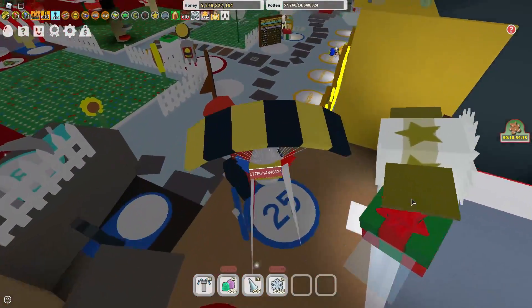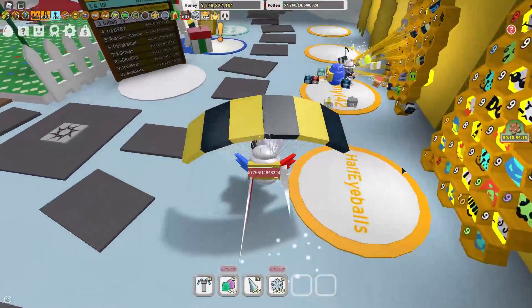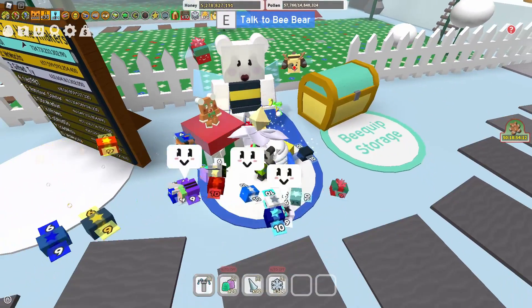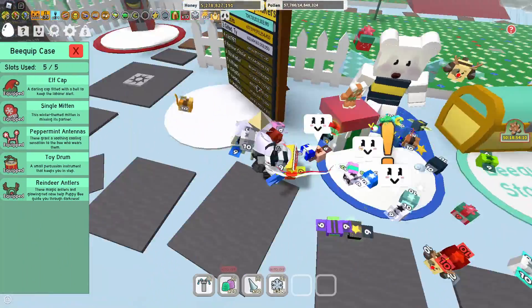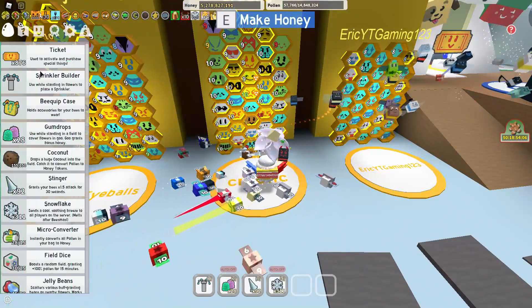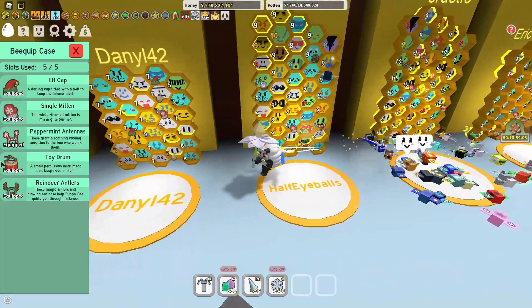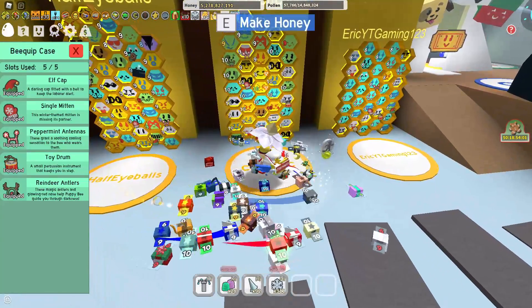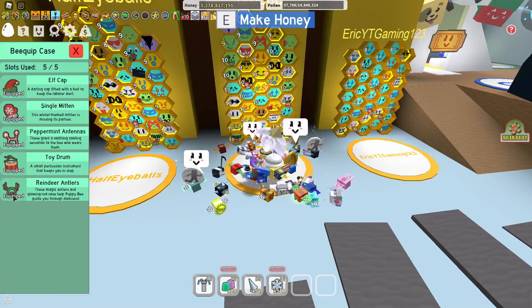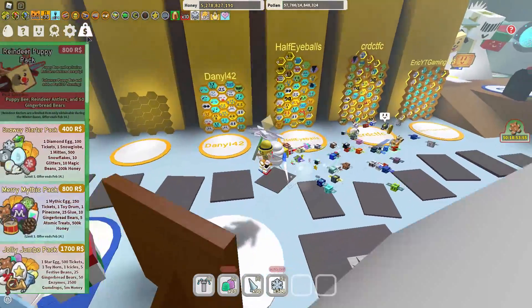So first thing you're gonna want to do when you spawn in is talk to Bee Bear and do his first quest so you can get the Bee Quip Case — it'll give you this elf hat. How this works is you click on the Bee Quip Case and drag it in. Some Bee Quip Cases have requirements, like the puppy reindeer antlers can only be applied to the puppy bee.